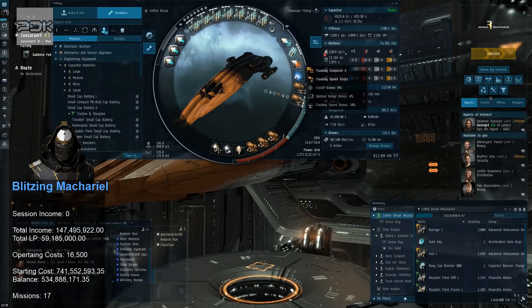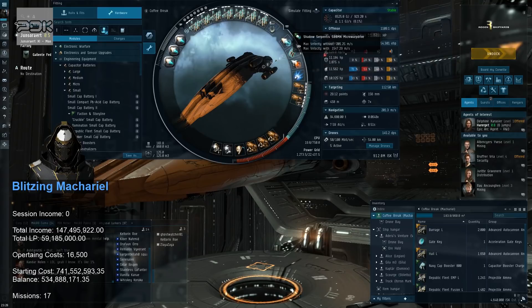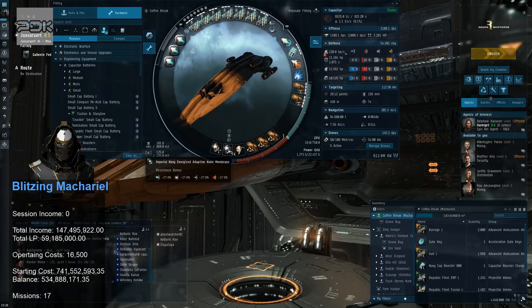I also wanted to grab tracking scripts — the optimal range script as well — so you could swap them out depending on the ships you're going against. There's a way to get more tracking for optimal range than for tracking speed. For now we're just going with tracking speed and I'll get those other scripts later. The micro jump drive and cap booster are the same as before. I switched to an Imperial Navy Energized Adaptive Nano Membrane.